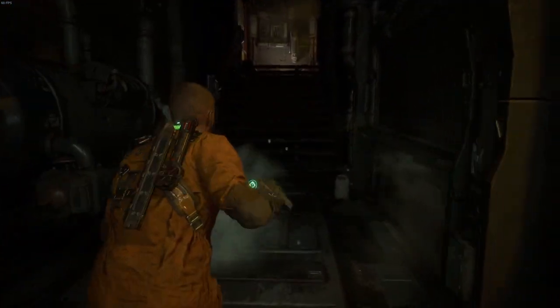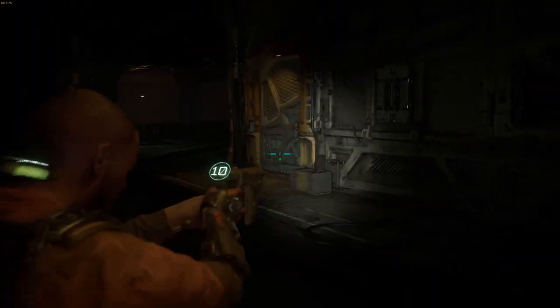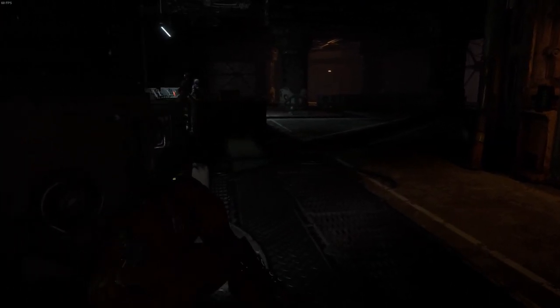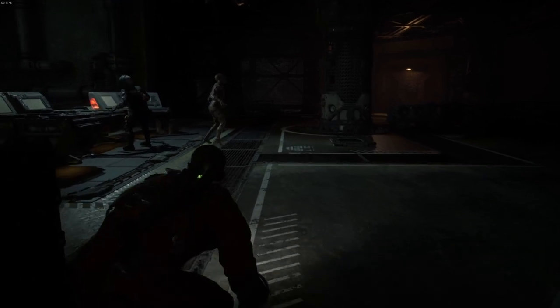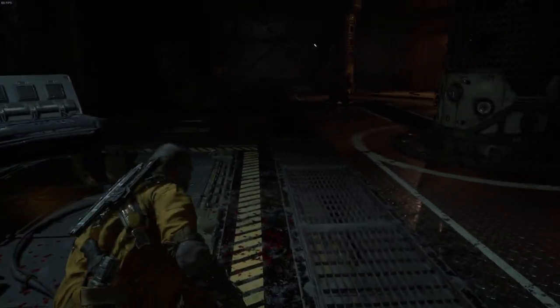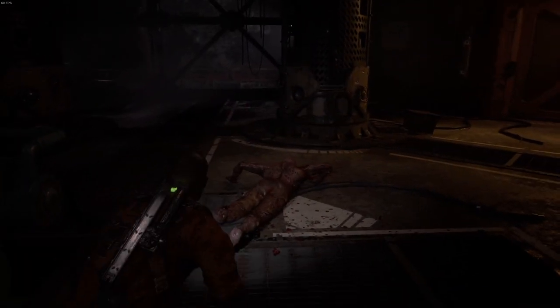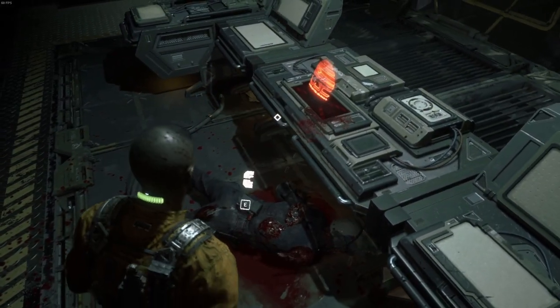I'm still not 100% sure either if blocking works in a 360 around you. It's about here I realized my microphone wasn't recording. Now, stealth killing enemies is quite a good shout because it's pretty much like a one-hit kill. It also sounds like you're making a hell of a lot of noise when you do that, but you're not — it's actually a silent takedown. You can literally do that right behind another enemy and they won't notice you.